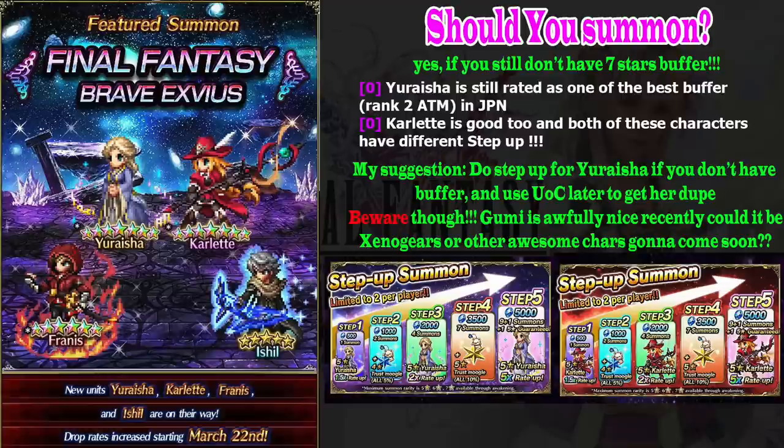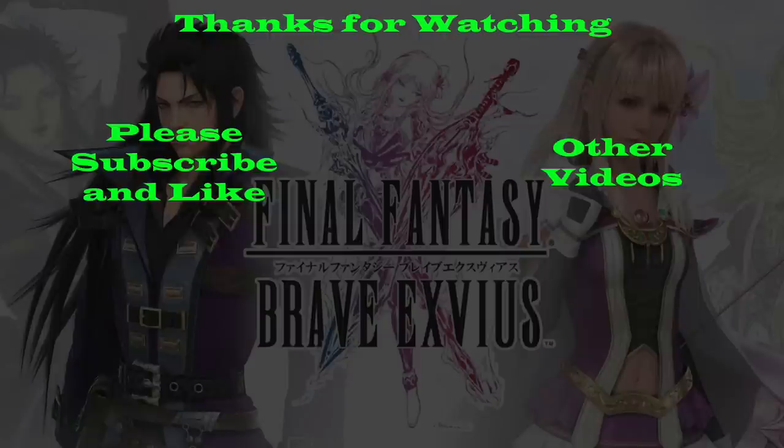That's all my suggestion. One warning — it's not like I want to always bad-mouth Gumi, but I will simply say: beware. Gumi is awfully nice recently — the step-up has a guaranteed rainbow with five times rate. Yes, if you are lucky you can still end up getting some rainbow units you don't want, but it is a very, very good step-up. They have done this from the Seed banner. Maybe soon we will get something really good — maybe Xenogears next week and Akstar next month. So think twice. Thank you very much for watching — press the like button and subscribe to my channel for more Final Fantasy. Bye bye guys.